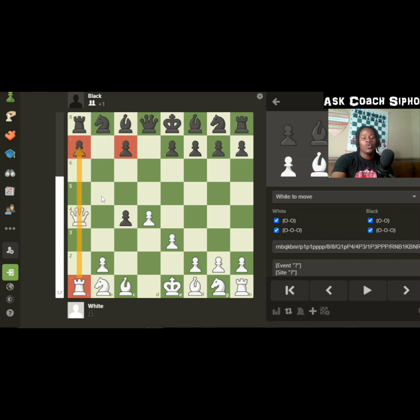So if black takes, you take with the queen, check, then take your second pawn and enjoy your advantages. If black doesn't take on a4 and instead defends with the a-pawn, you always take. If they then take back, you win a rook — so you are already winning the game.